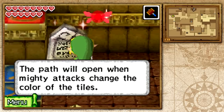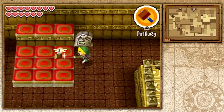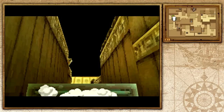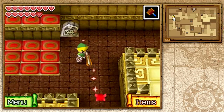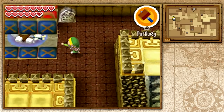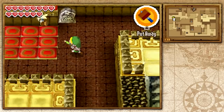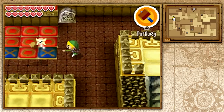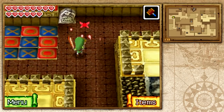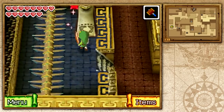The coolest part about this temple: the path will open when mighty attacks change the colored tiles. You want to have the tiles the same type as the one up there. It has a radius of where you slam — if you hit this part, you can only flip one tile. So you want to learn how this works and how much you can really hit, because you're going to be doing more of these puzzles as time goes on.